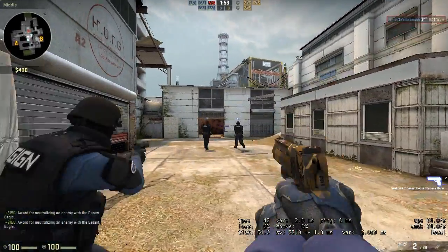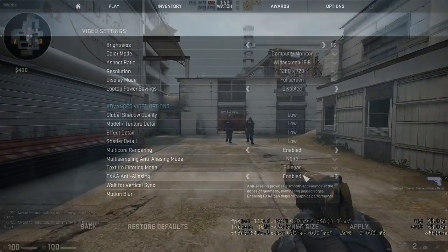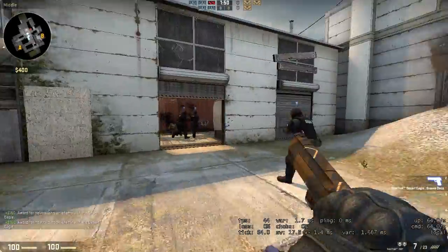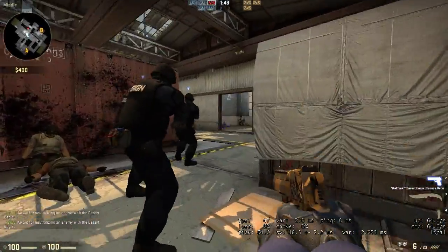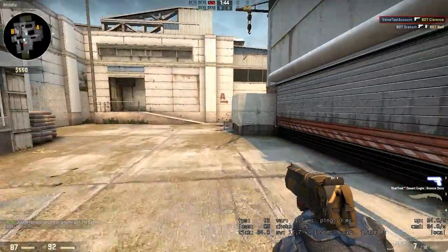Since in this game frame rates are more important than visuals, I turned down the settings to the lowest and I'm using 720p resolution but with MSAA and TLSing enabled. As you may already know, CSGO doesn't require a high-end computer for great fps results.